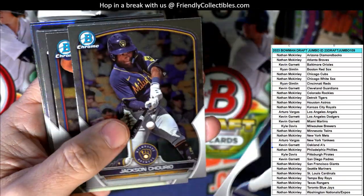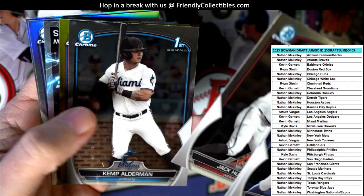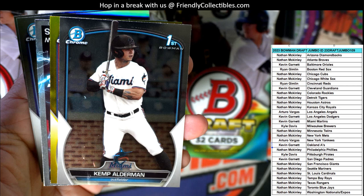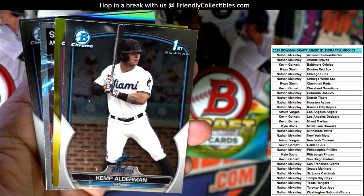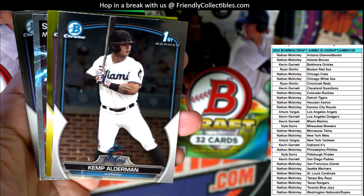We've got a bunch of paper base shipping right here. Jack Centurio, Espinosa, Jack Hurley. Look what we got coming up - is that a Tom Brady Gold auto? 12 of 50? Is that what that is? What is that? The suspense is killing me.